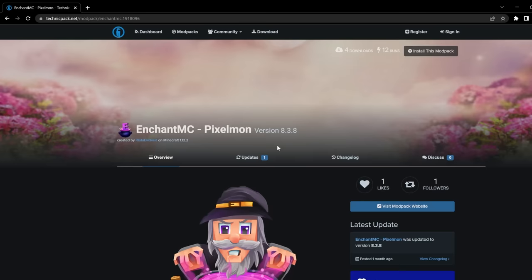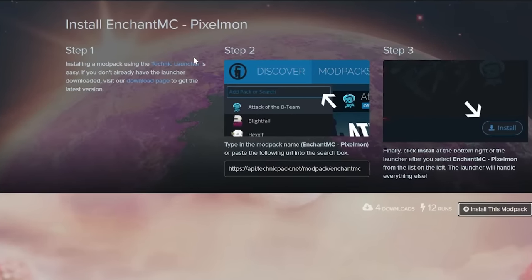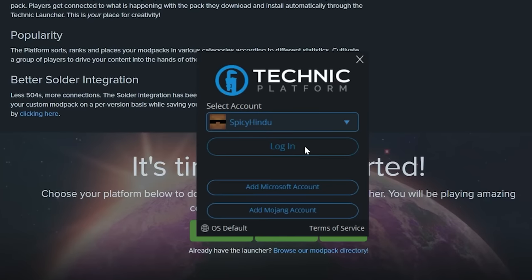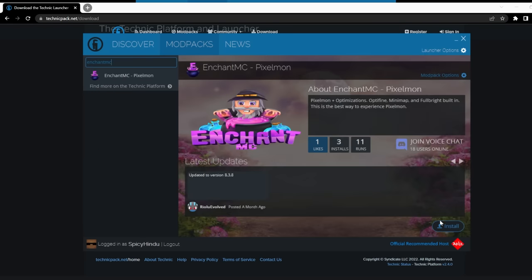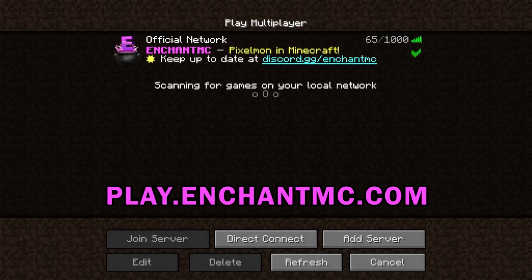If you guys want to play, just click the link below to visit the website. Install the mod pack by clicking the Technic Launcher link, then scroll to the bottom and download the Windows version. Log in with your Minecraft account, click mod packs, type in Enchant MC, and install. You'll be all set to play on the server, and if you already have the mod, feel free to use the IP.